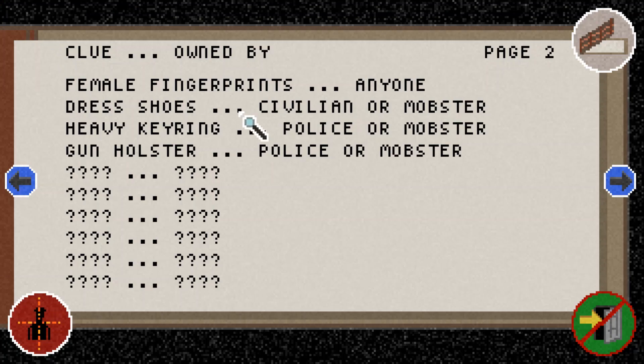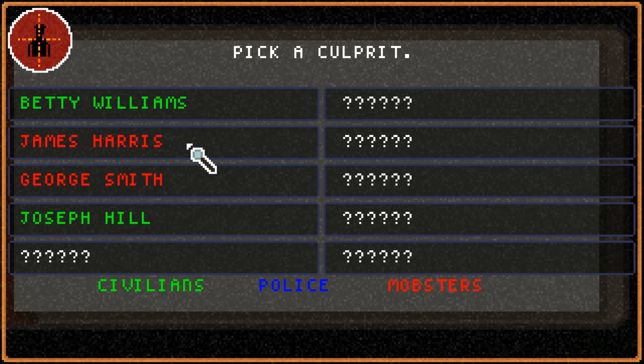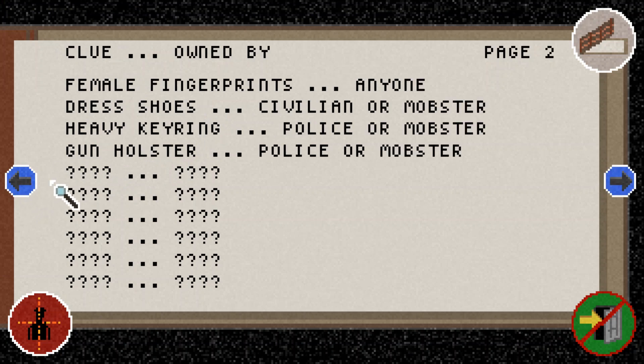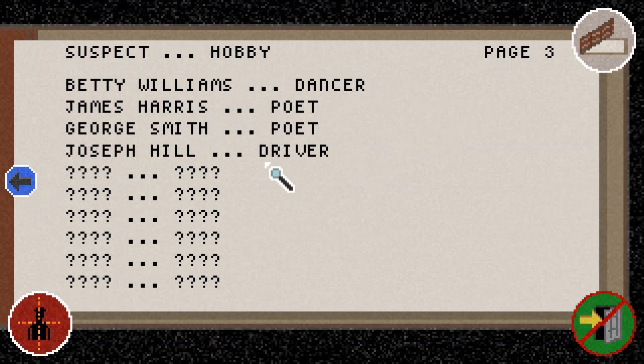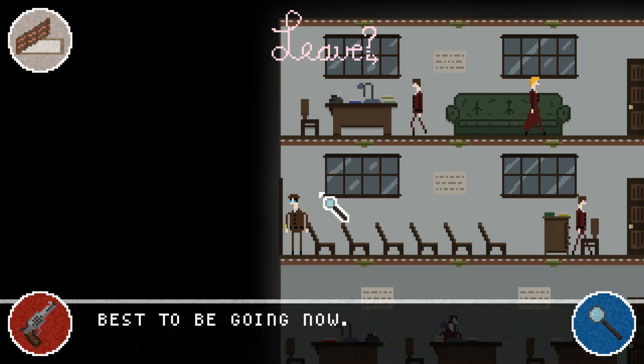We have a few suspects — some civilians and some mobsters. We have clues including dress shoes, a heavy key ring, and a gun holster. The dress shoes can belong to civilians or mobsters; the other two objects can only belong to police or mobsters. So we're looking at somebody who's probably female and belongs to the mob. From our suspects list, James Harris and George Smith are the only mob members, but they're not female, so we can't convict them.